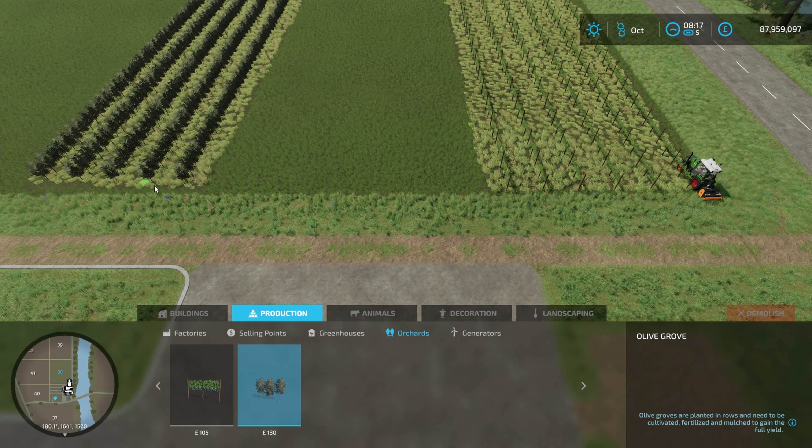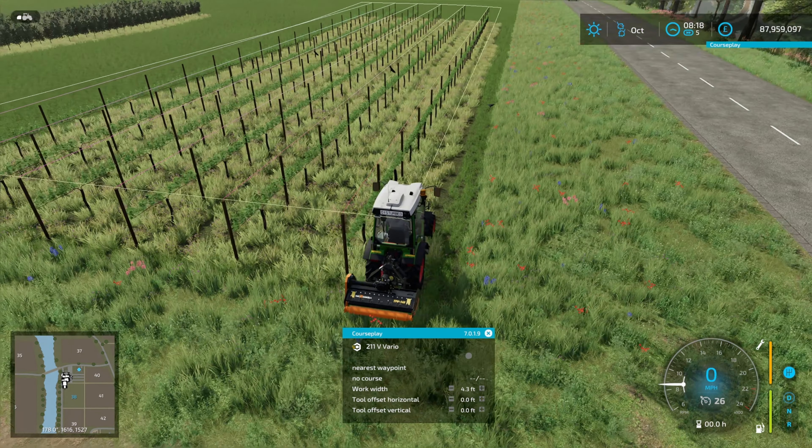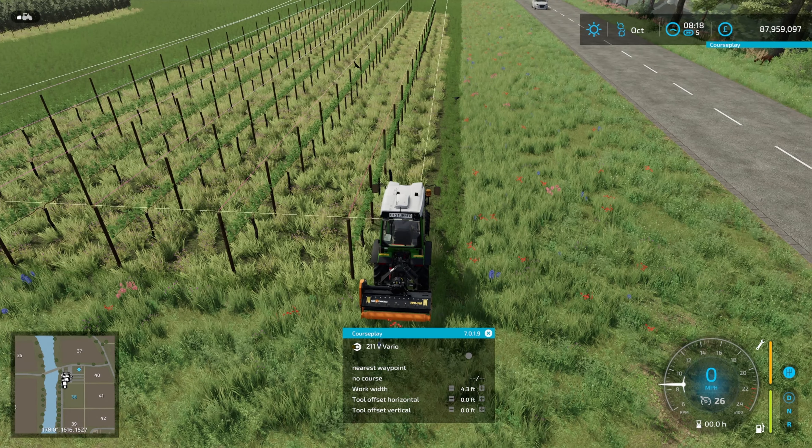With the olives, they don't seem to snap, so just start as close as you can and that will also attach it right to the last one. That's really important because otherwise Courseplay can't detect that this is all one field or one vineyard.